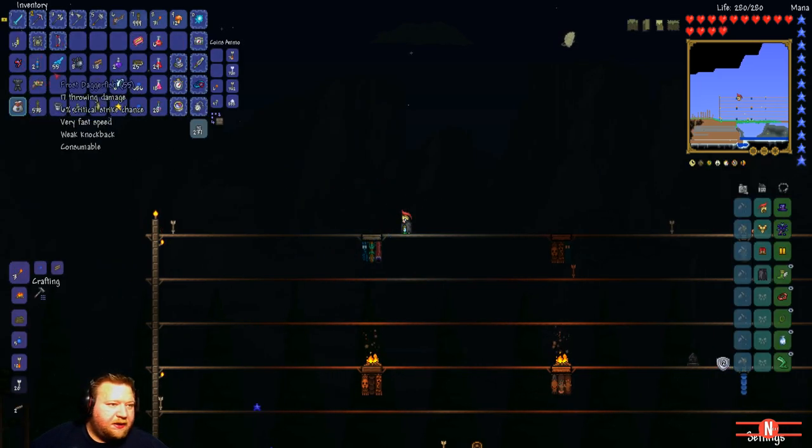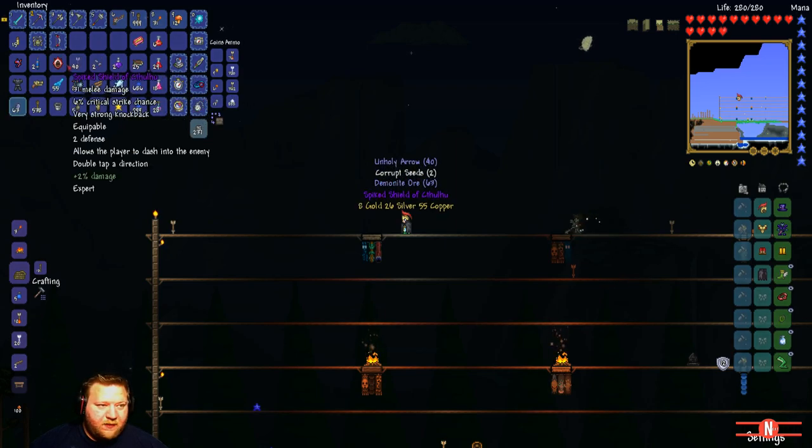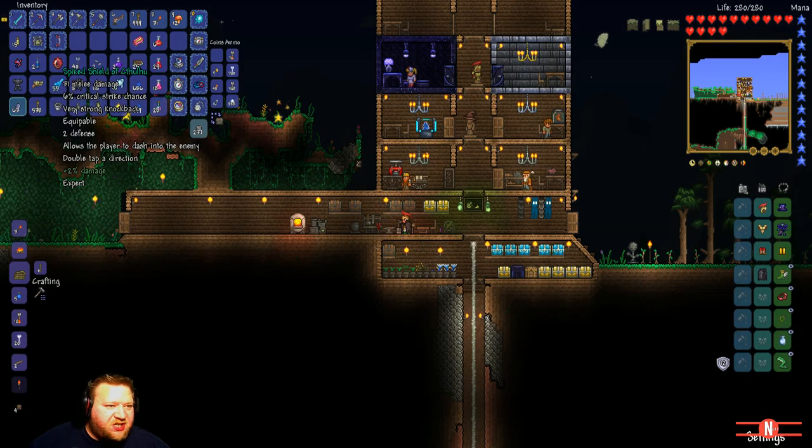Treasure bag! We didn't even get to do the tossing of the fish, but what the hell - treasure bag! Spike Shield of Cthulhu: 31 melee damage, 6% critical strike chance, very strong knockback, equipable, 2 defense, allows the player to dash into enemies - double tap the direction you want to dash. Oh, he tosses bombs. It's cool that it can't do any damage to our facility. I like the jump factor.